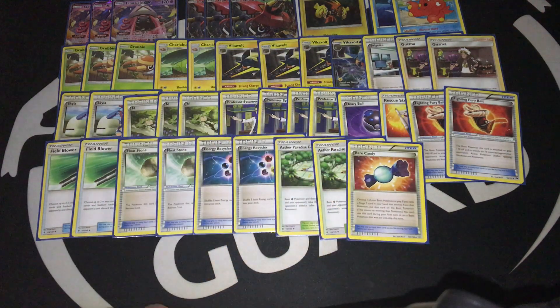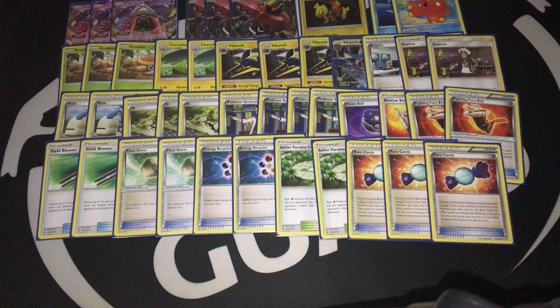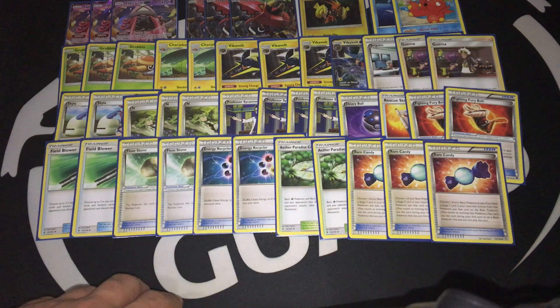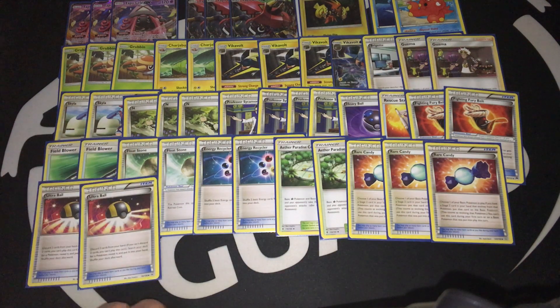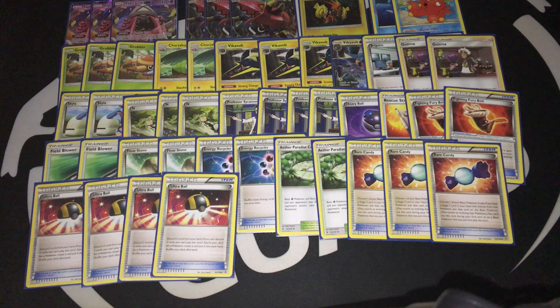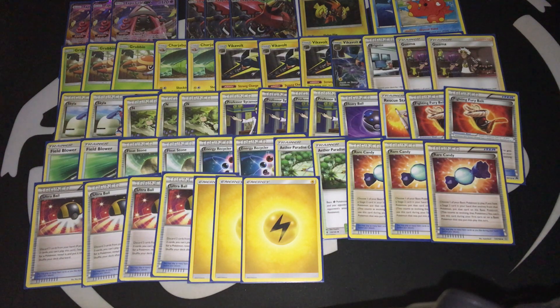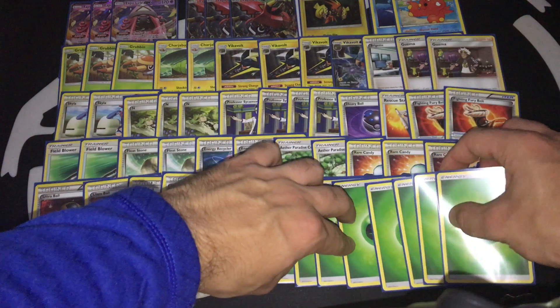Three copies of Rare Candy, because this is a Stage 2 support deck and we really need Rare Candies — we really want the option to have Vikavolt on turn two. But just in case of Espeon EX's Devolution attack, I'm also running two Charjabug, which is definitely good. Four copies of Ultra Ball — discard two cards from your hand to search your deck for any Pokemon. And from the energy cards, I'm running only three copies of Lightning Energies. Plenty of you will criticize me for running only three Energies, all Lightning, but trust me — it works pretty well. And in addition to that, eight Grass Energies.